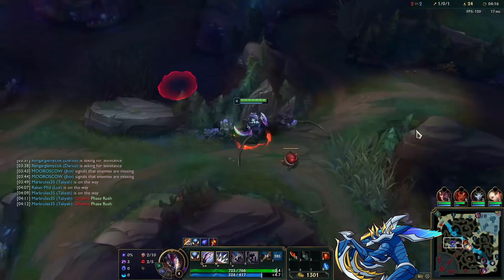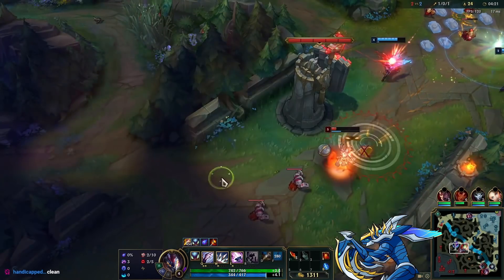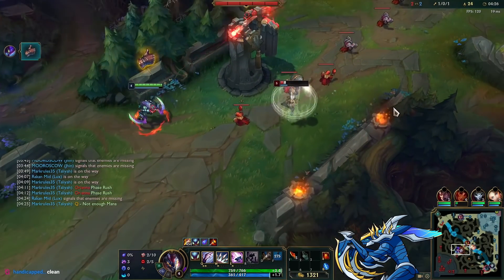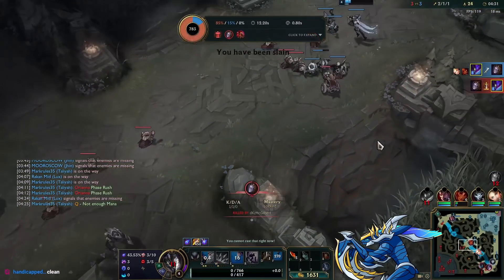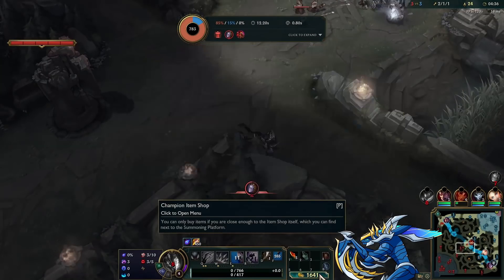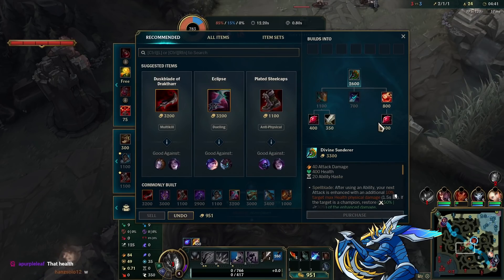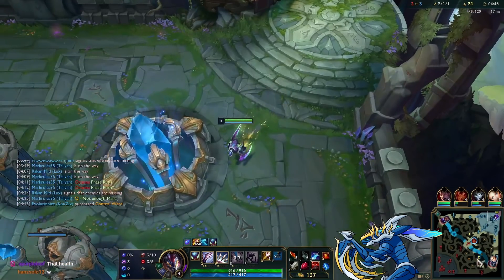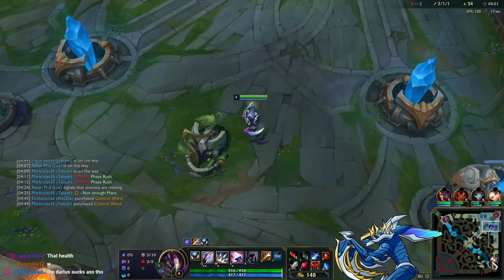I see if I can help my team. Lux is ganking Taliyah — it's a great gank — and I'm here to secure the kill. I take it, try to Phase Rush out, just get out of tower range but the minions finish me off. I couldn't W-heal under the tower without getting hit by the last tower shot. But I was going to reset anyway, so it was worth it.